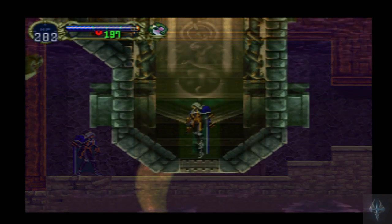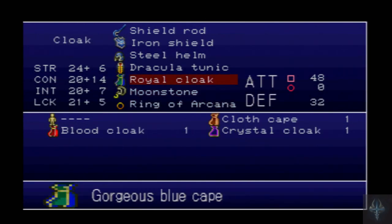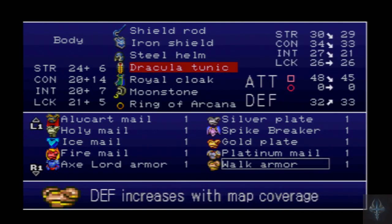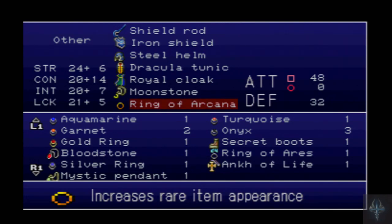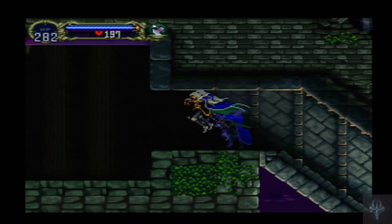So I'm back in the reverse castle now. We've got all the items that we need. We've got Dracula's Tunic — Embroidered Nobleman's Tunic — and it really doesn't do much for defense, but it does everything else. So we've got that. And then we've got the Ring of Arcana, which increases rare item appearance. I've got the Steel Helm equipped. I'm pretty decked out for now, so I'm doing alright.